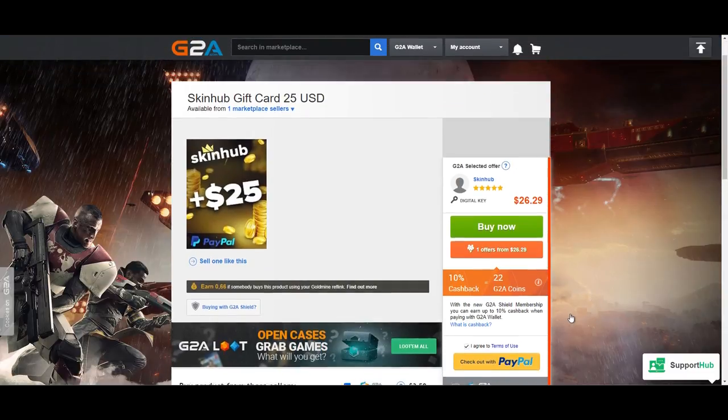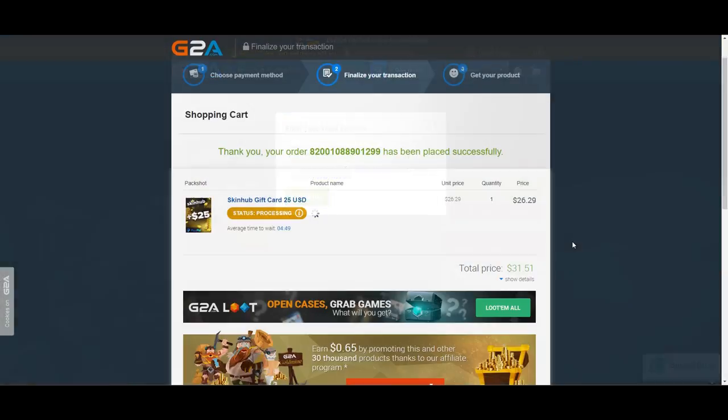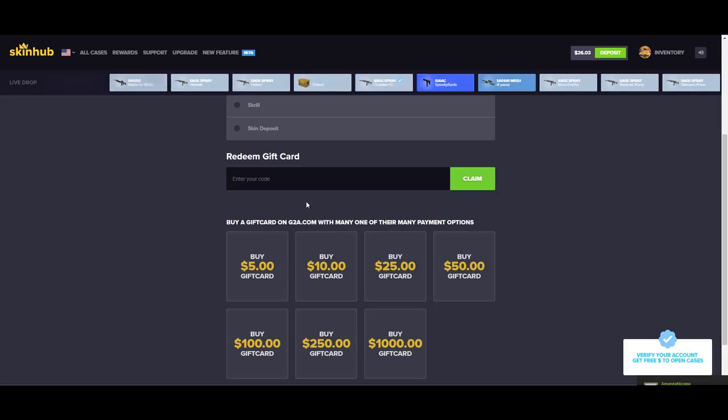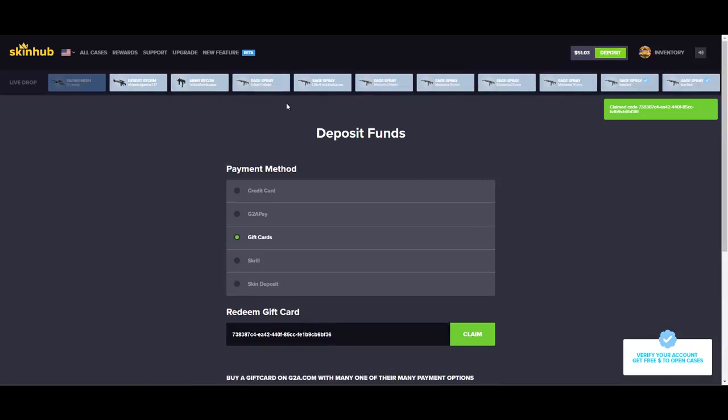Once I get this monies added, we will be in business. We have purchased the gift card and now we are just waiting for status processing to be done. It didn't even take four minutes. I am not a robot. Don't look at my product key, guys. It worked! We have money!